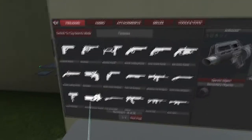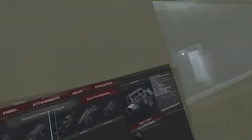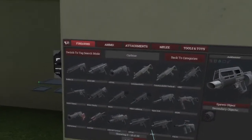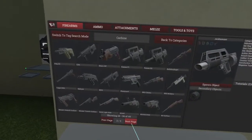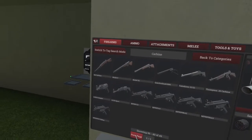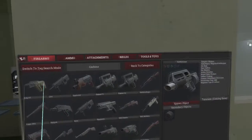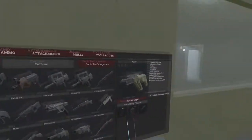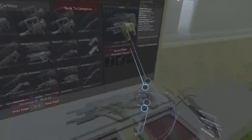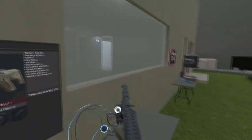We're going to be inside, so we probably want a PDW actually. Actually no, we'll go with a carbine. A bit bigger than a PDW, but still nice and stubby. We've got a lot of carbines. Probably some sort of bullpup. I'm just having some silly fun since it is Meatmas.